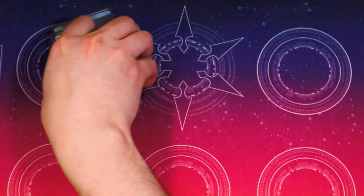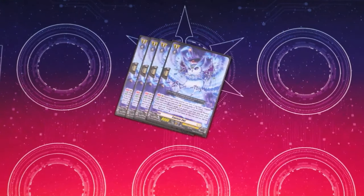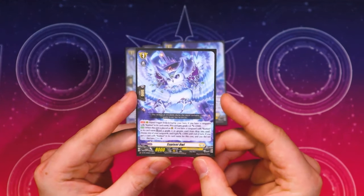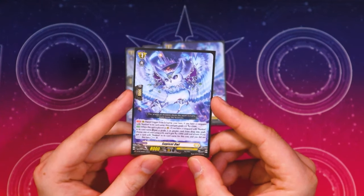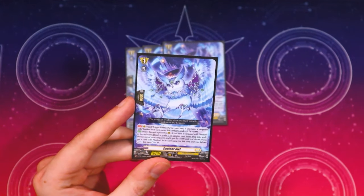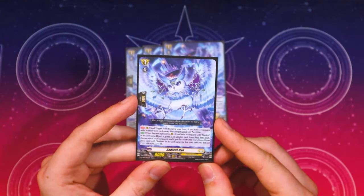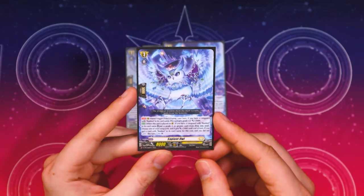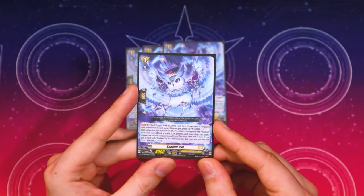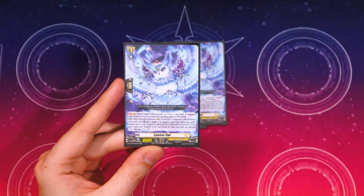We're not running any grade twos, so we go right into the grade ones. Starting off, we got the boy — Sapiens Owl. This card is insane. In the rear trigger zone, during your turn, if you have a Vanguard with Bastion's name, this card gets grade plus two and 2k — so it's a grade three 10k booster. When this is placed on rear, if you have a Vanguard with Bastion in its name, put a grade three card from your drop into your soul for free. There's a lot to unpack here.